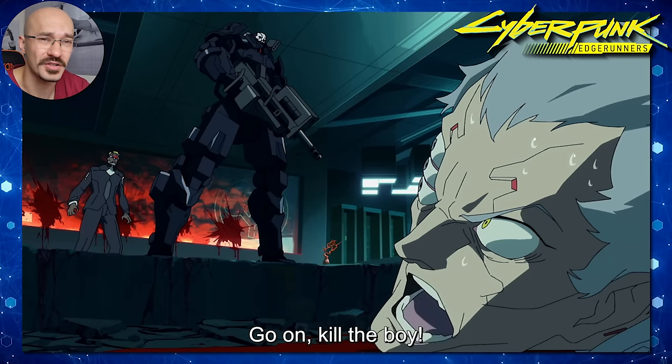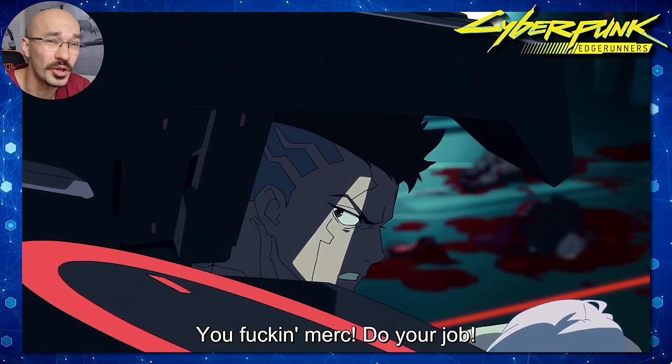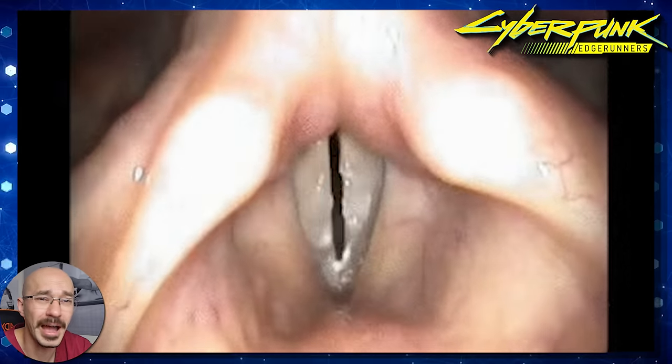Next up we hear Adam Smasher speak, and clearly his voice doesn't sound like one that's generated from human vocal cords, which tells me he might have an artificial voice box. Now, to generate speech, you really need two things: a working set of vocal cords that can open and close their aperture, and a set of lungs to generate an airflow over these vocal cords to produce sound.